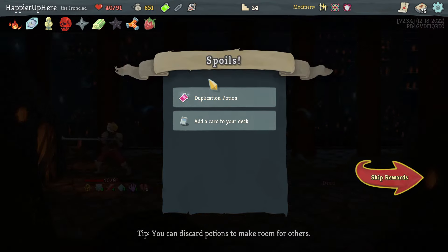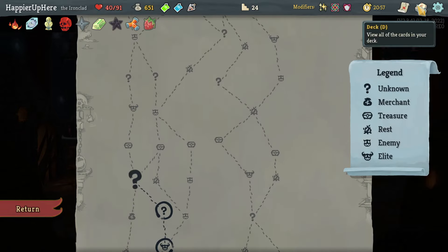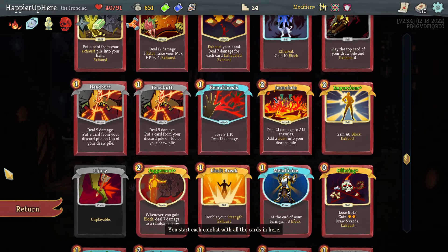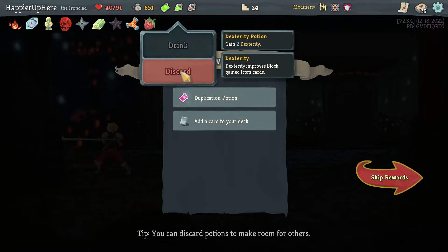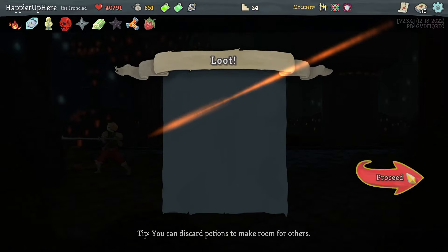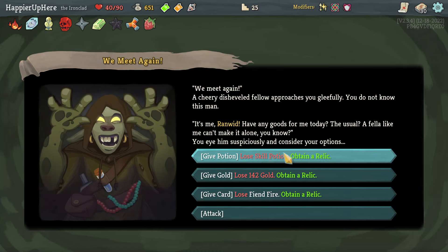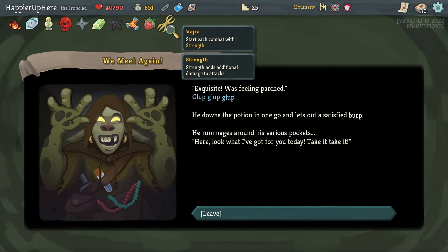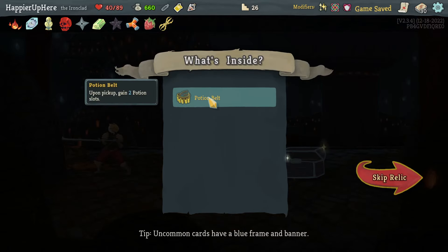Better to take the Duplication Potion over the Dex Potion, Ghostly Armor, Dropkick, or Headbutt. I could use a defensive card, but if my strategy is Collector bonuses I should definitely take another Headbutt — I forgot I already have two. So Duplication Potion and Headbutt. I'll probably lose the Skill Potion for Vajra — one strength. Going left for two more elites. Got Potion Belt — gain two potion slots.